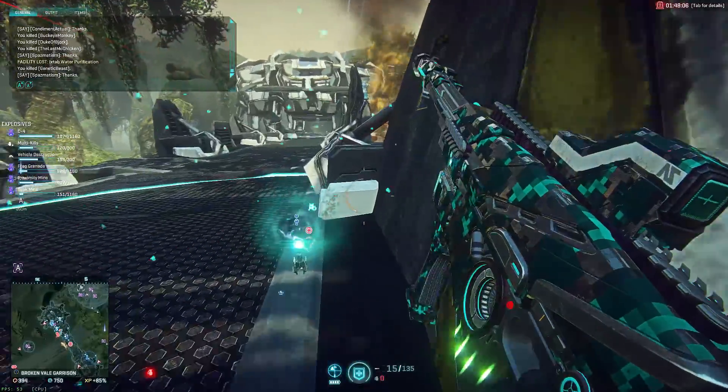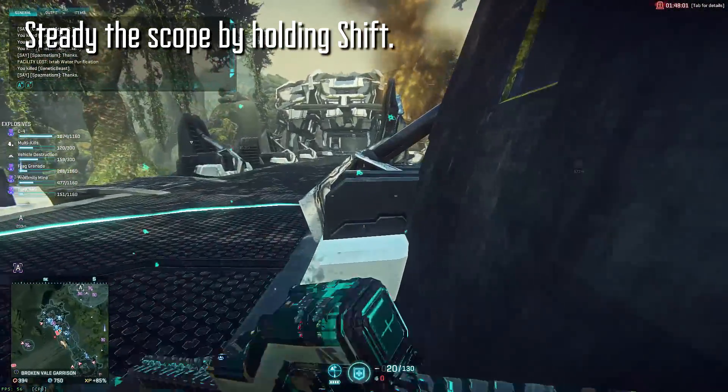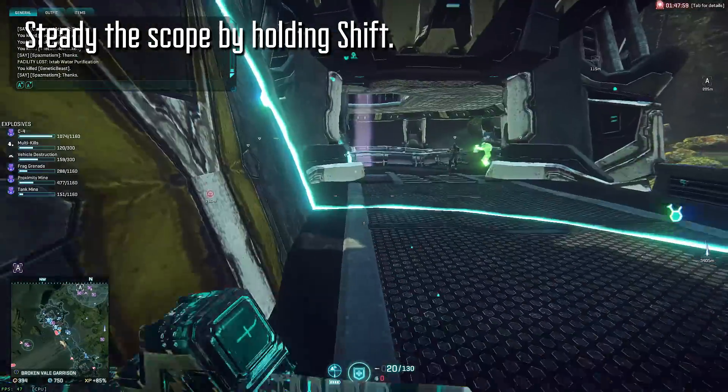Fortunately, much like a sniper scope, you can hold your breath by holding shift, and when your breath is held there's no sway — therefore there's no downside.